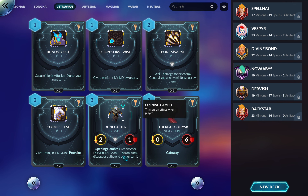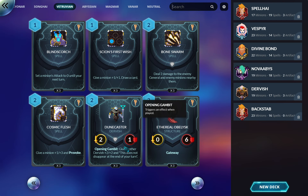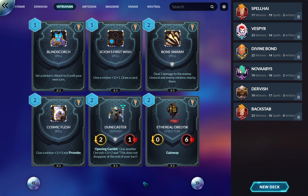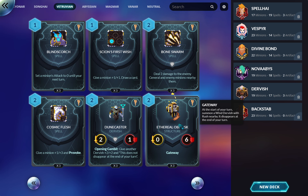Doom Caster — give another Dervish plus two/plus two; this doesn't disappear at end of turn. Dervishes are little 2/2s that pop out of Obelisks. So it makes a 2/2 into a 4/4 that sticks around, though if it hits anything it's now a 4/2. I enjoy this card but don't run tons of them — maybe one or two in an Obelisk deck.